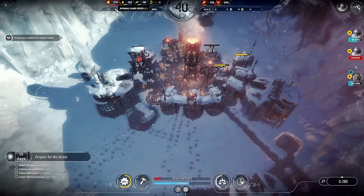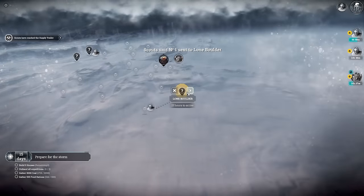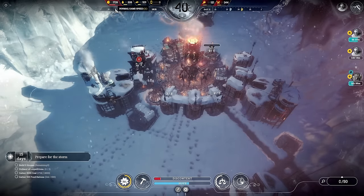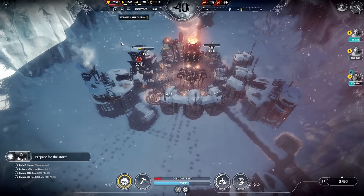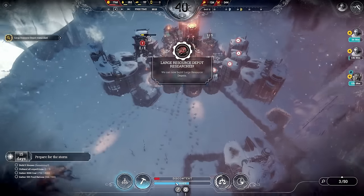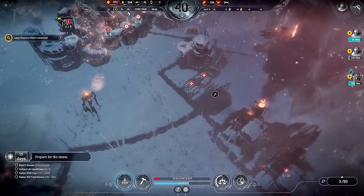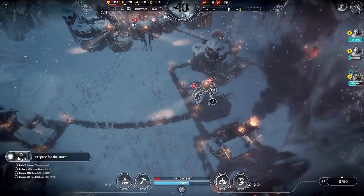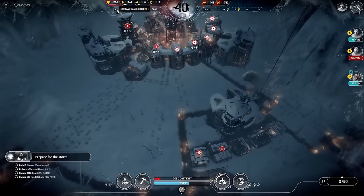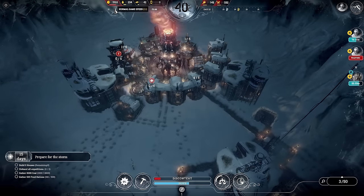Serious accident — this is where the amputee came from. The automaton stepped on it. We can't afford the efficiency to fall, so they will continue to injure people essentially, but efficiency will be up and we like efficiency. These scouts have reached the supply trailer — take those resources. I'm hoping the lone boulder is the last thing because I want to get these guys back. They've got steam cores — get them back ASAP. The large resource depot has been built — let's get that down.